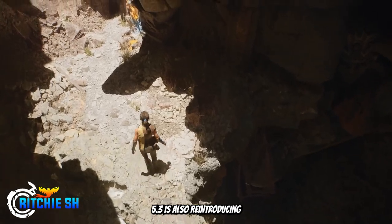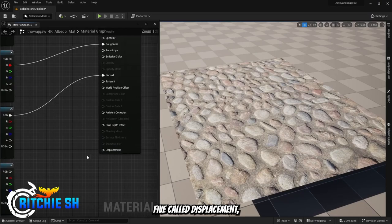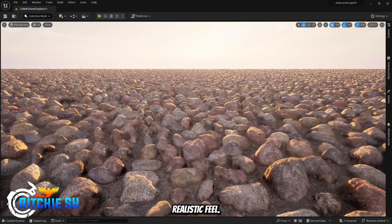5.3 is also reintroducing a UE4 feature that was removed with UE5 called Displacement, which basically adds more depth to the landscape, giving it a much more realistic feel.